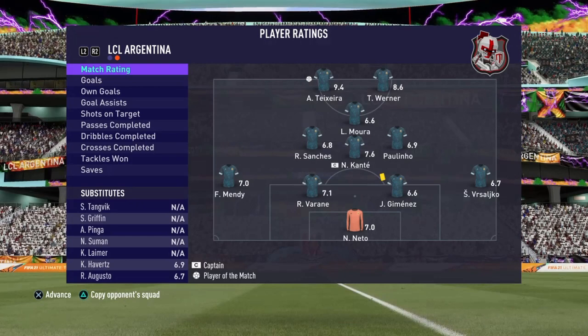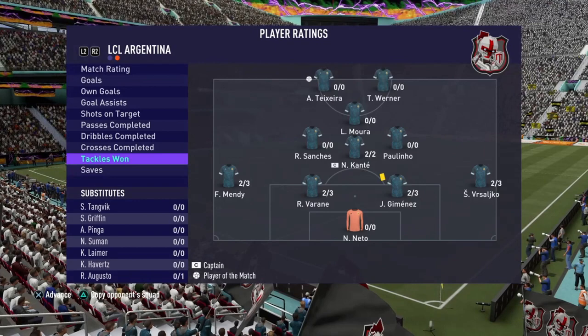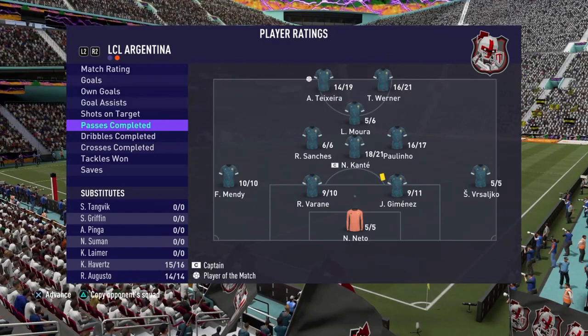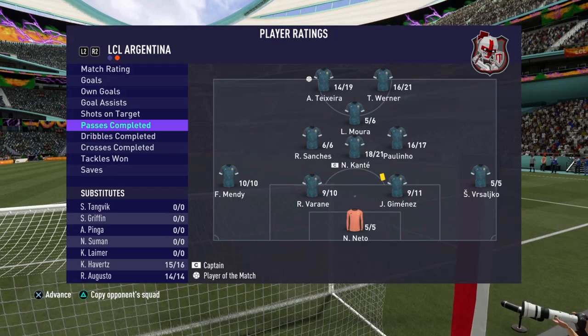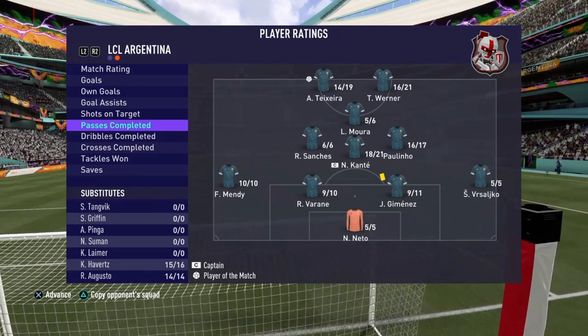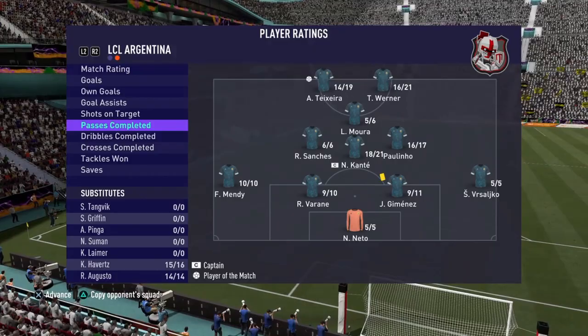That will conclude game number one for Jimenez. I called him Mukiele, I called him Joe Gomez — several things during this review — but it doesn't matter. Jimenez: 6.6 rating, a defensive wall. Tackles: two out of three. Dribbles completed: eight out of nine. Passes completed: nine out of eleven. That passing stat impressed me the most — he was able to pass out of trouble even with heavy pressure. We get the win anyway, and Jimenez was a big part of that, stopping Neymar multiple times.